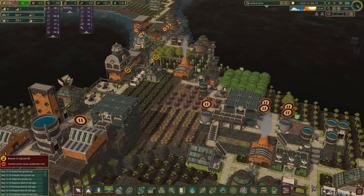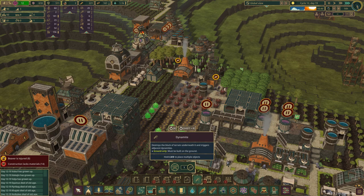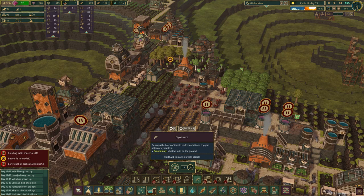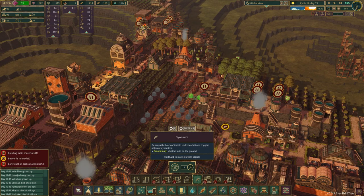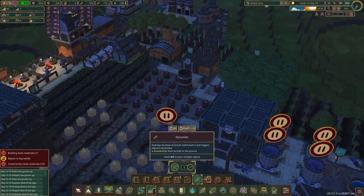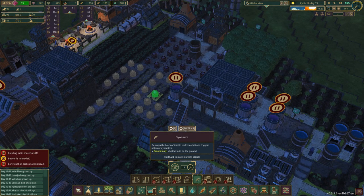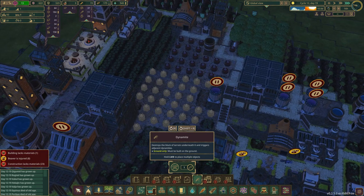These crops, we might as well take them over because they're not doing anything for us anymore. As they die, we can blow them up — they're not going to be worth anything next harvest. We just need to get this mountain out. Perfect, and that might be it for now.